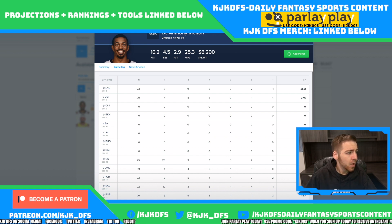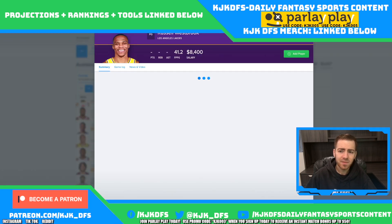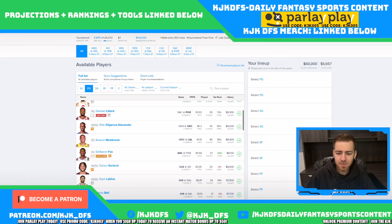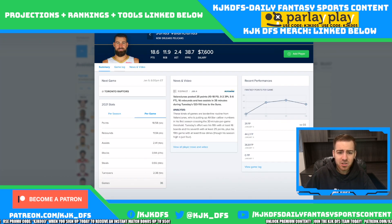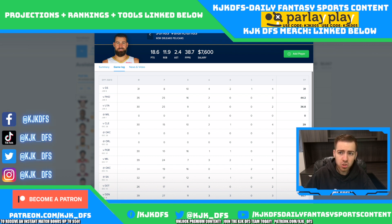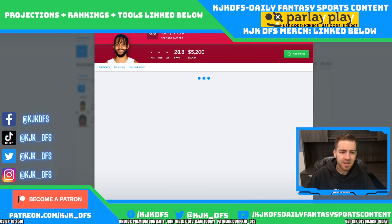DeAnthony Melton at a 6.2 price tag — with Dylan Brooks expected not to play, he's really going to stand out. He's a really good FanDuel producer. He played 23 minutes last time out and put up 35 FanDuel points. If he can get some more minutes, he could have an even better game. Jonas Valanciunas at 7.6 is way too cheap on FanDuel, and with no Josh Hart, the rebounding upside is a lot higher for him.